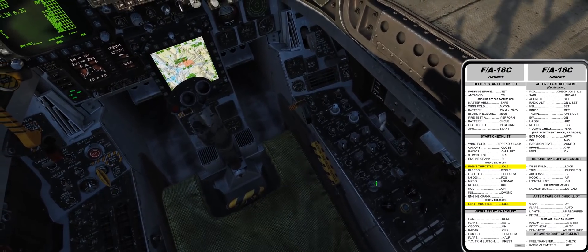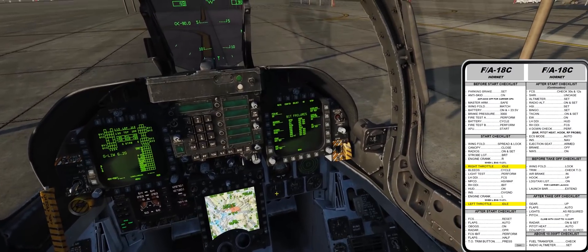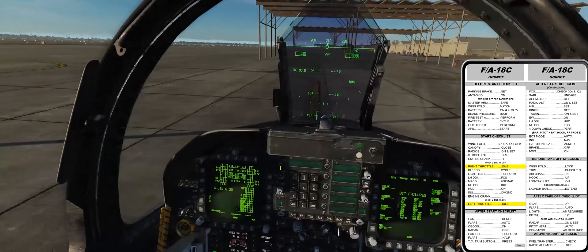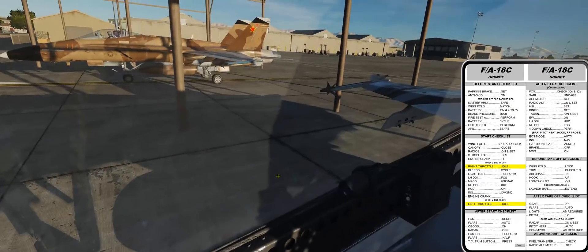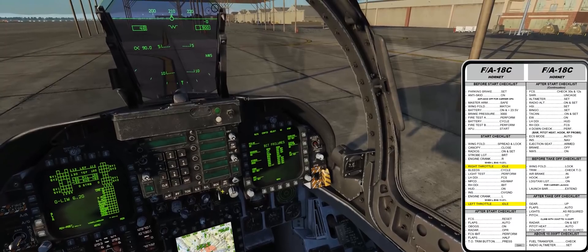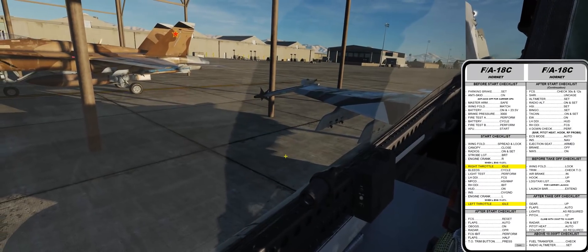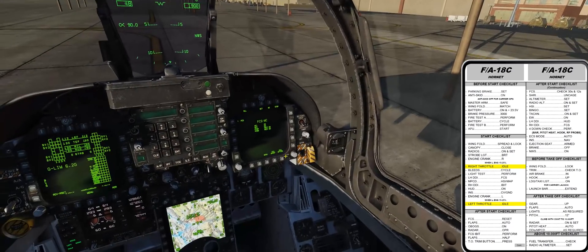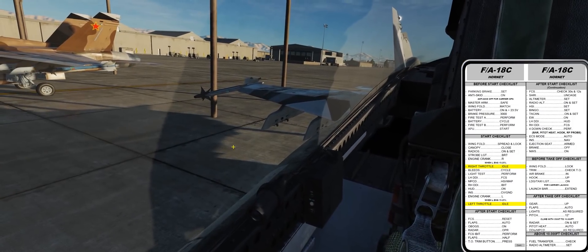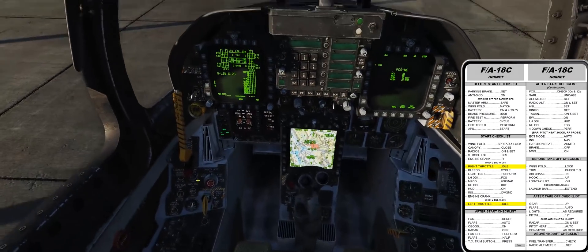Radar, operate. FCS BIT. I'm not sure if this is actually implemented in this build — I couldn't get it to run the FCS BIT on the actual training mission here in DCS World. But we'll go ahead and perform it anyway, just for the sake of the video. I'm sure if it's not in this build it'll be updated soon. So go ahead and press Y and we'll hold our sensors. I could be doing something wrong there, but we'll figure that out later.